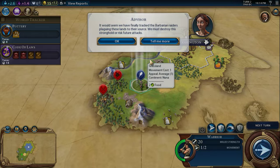It would seem we have finally tracked the barbarian raiders plaguing these lands to their source. We must destroy the strongholds or risk future attacks. It is best to use caution when moving close to enemy units. Doing so will often force the unit to be in the enemy's zone of control, restricting its movement.